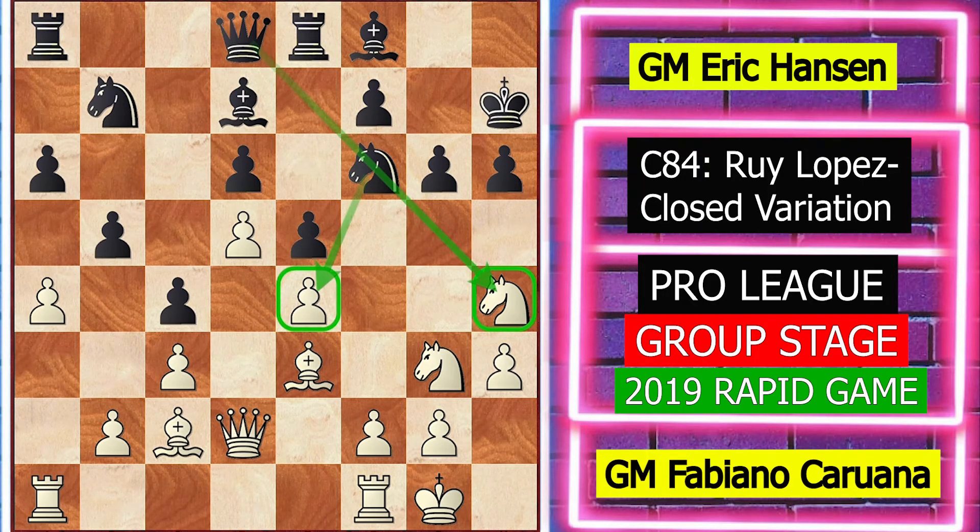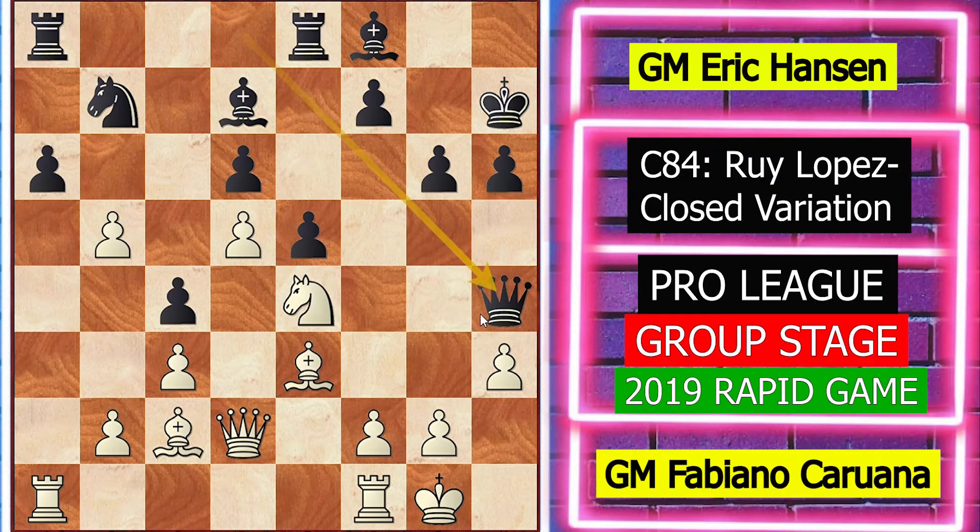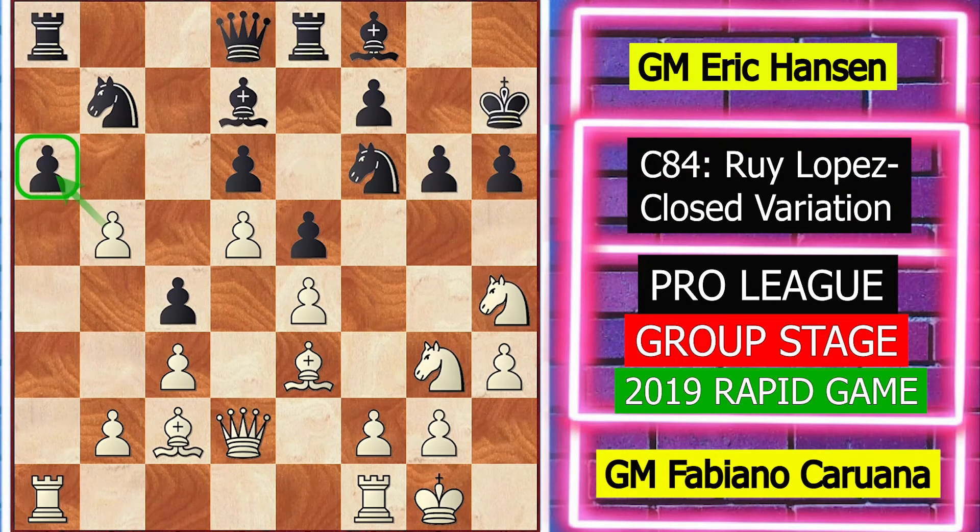White played axb5. Here you cannot play knight takes e4, because after knight takes e4, knight takes e4, queen takes h4, white will play bxa6 and white has a very dangerous passed pawn. So it is not good for black. That's why black played axb5.